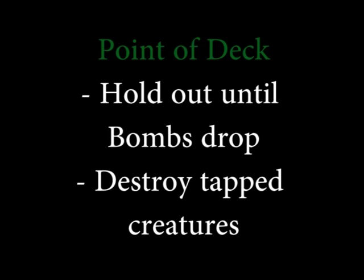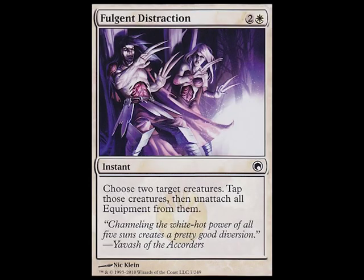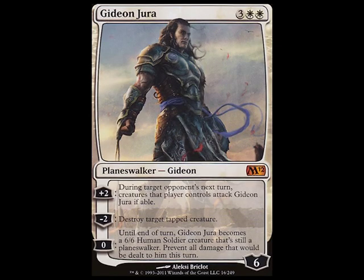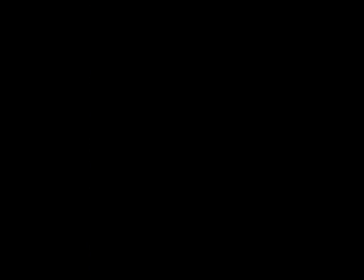The point of the deck is to hold out until I can resolve Gideon, Elesh Norn, or a Sunblast Angel. Some useful combos are to tap the creatures using Fulgent Distraction, Gideon's Lawkeeper, Avacynian Priest, or Gideon Jura, and then use Gideon Jura or Sunblast Angel to destroy them — the enemy's creatures, preferably.